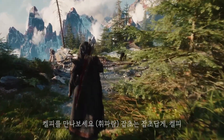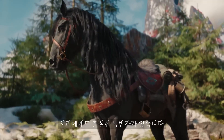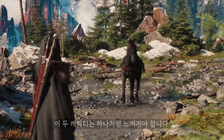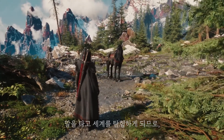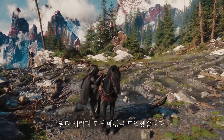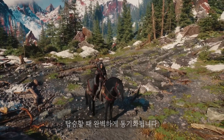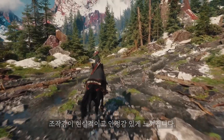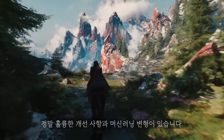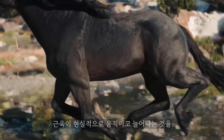Meet Kelpie! Just like Geralt and Roach, Ciri has her own loyal companion. These two characters need to feel like one. Since you're going to explore the world on horseback, riding needs to feel seamless, natural, and just fun. To support that, we're introducing multi-character motion matching in Unreal, so Ciri and Kelpie are perfectly synchronized when mounting from any angle and speed. We also support root motion movement on Kelpie, so controlling her feels realistic and grounded. And there are really nice improvements to our Unreal Chaos Flesh Solver and machine-learned deformations, giving you realistic muscles moving and stretching under Kelpie's skin without compromising performance.